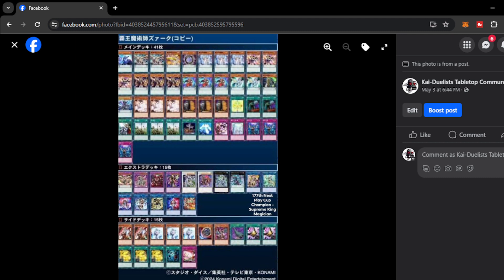It plays triple Dragon Shrine — some decks are playing only 2, because even though it's a 1-card combo, sometimes you have a lot of starters already in hand and you're pretty much good to go to combo off using those cards. But this player opted to play triple Dragon Shrine. Dragon Shrine is a 1-card combo, almost an FTK already due to how many negates and disruptions you can set up from this one card. I think this deck is still here to perform — Supreme King Magician is a very powerful combo deck.